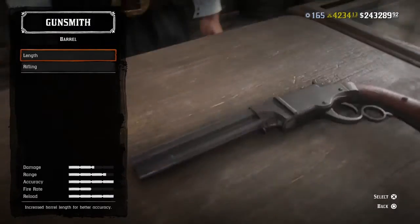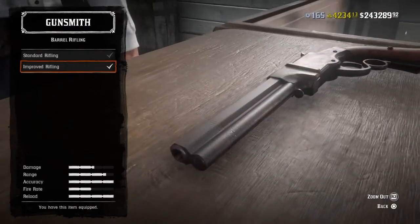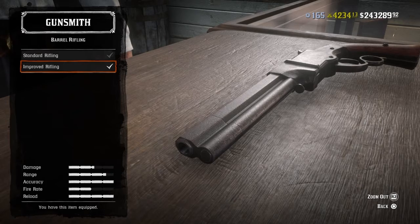Barrel length — you guys want to have it as long as possible. Also make sure you equip the lifeline for more range.